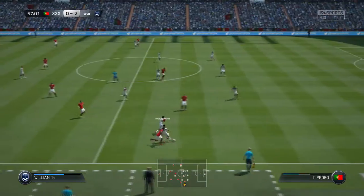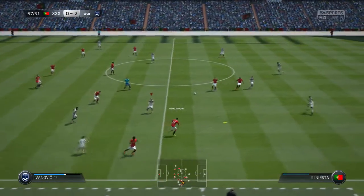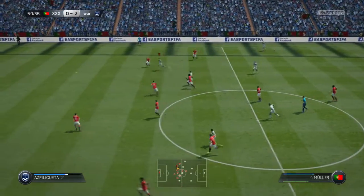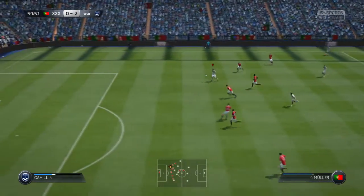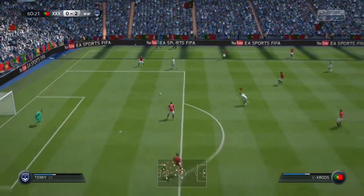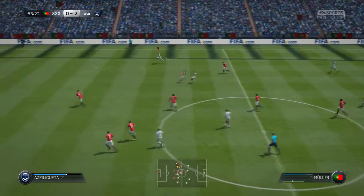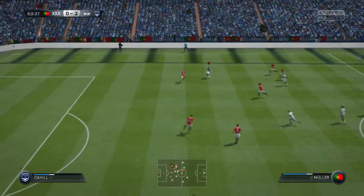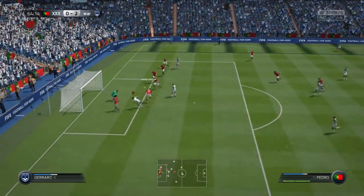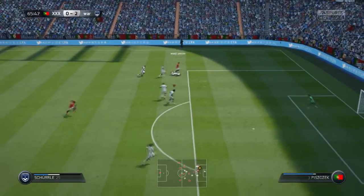Moving into the second half, Muller does a nice little run but it doesn't come to anything. There should have been a free kick after a rainbow flick. We do a nice one-two showing how well this team works together. Schweinsteiger is on the ball and plays it out to Muller, showing good linking play from center mid to right wing, but it's well defended — could have been a goal.